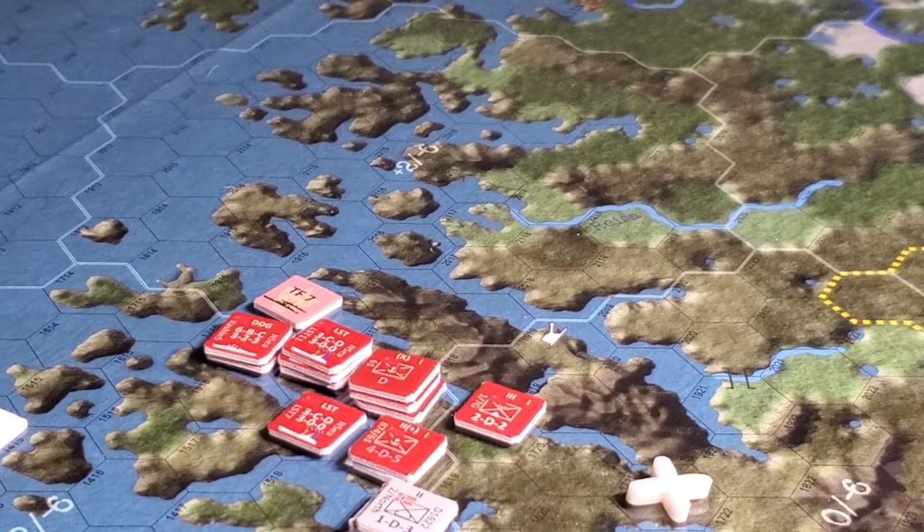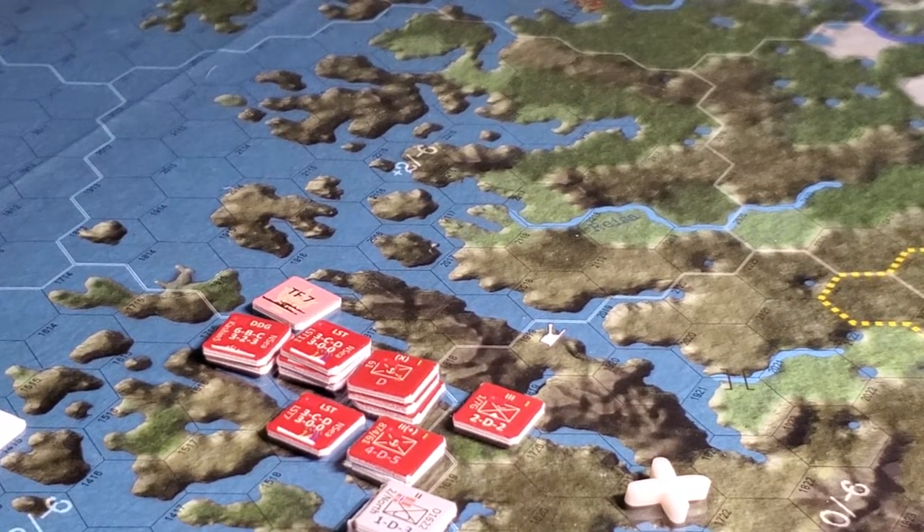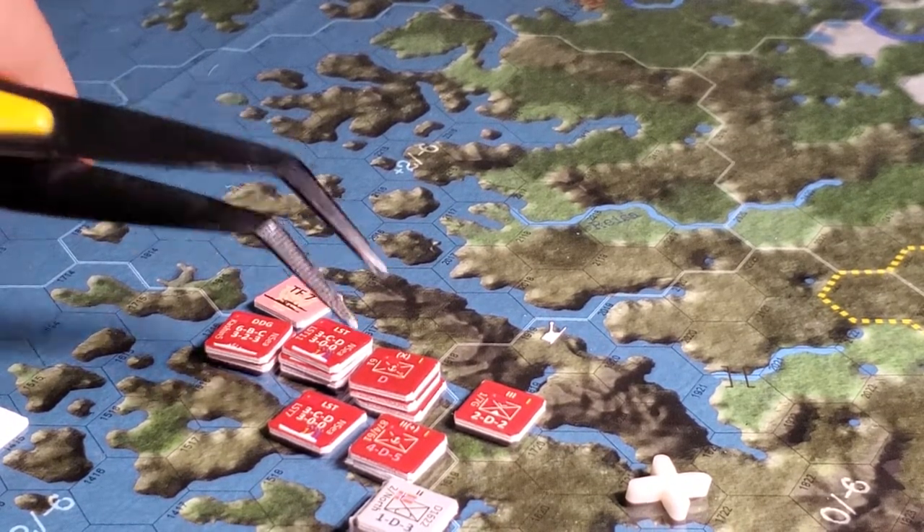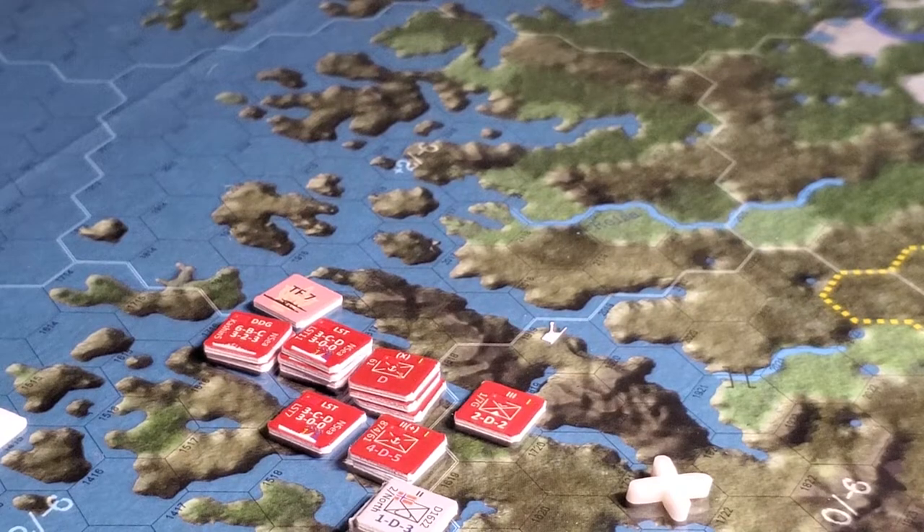In an amphibious landing you're going to lose a step just because it's a little more difficult and dangerous, so they enforce a step loss here. That's painful — one, two, three, four step losses of infantry units, and they're all elite, pretty much. So that's quite painful.